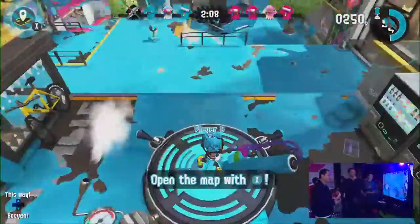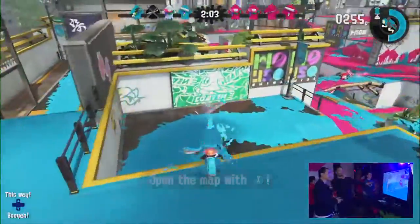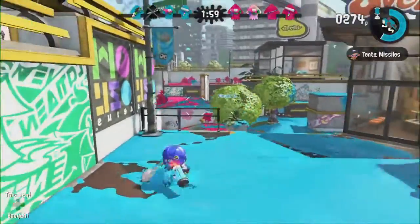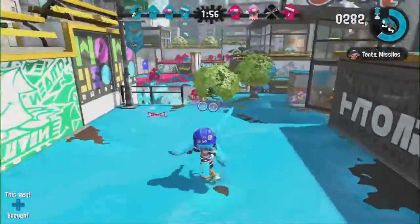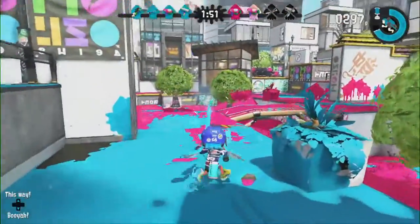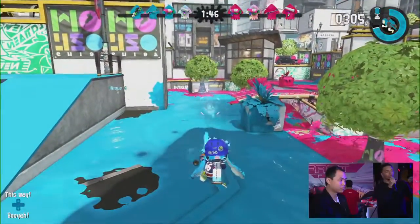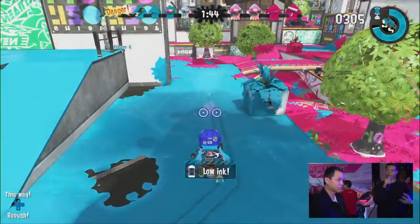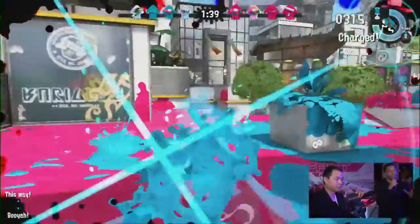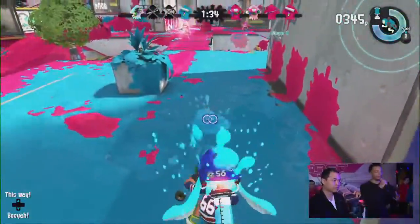The dodge roll gives you maneuverability, allowing you to out-maneuver your opponent in a way that really wasn't possible in the original Splatoon game. In addition, when you use the dodge roll, the two reticles actually become one right after the roll. That enables him to fire more accurately and more quickly — so you can pop behind someone, flank them with the dodge roll, and then light them up really quick.